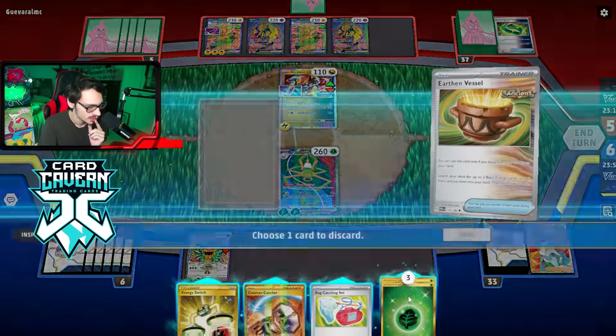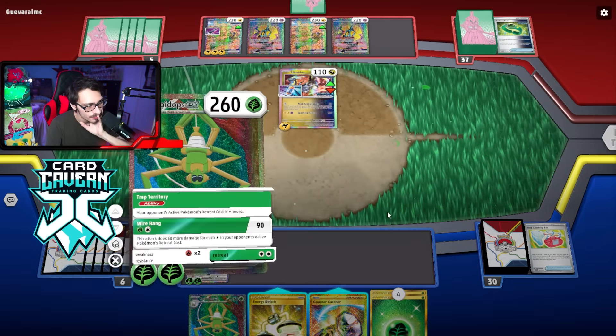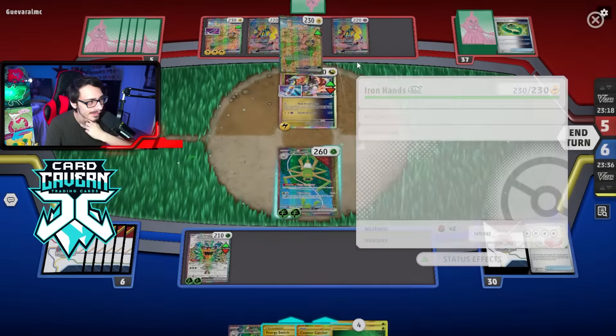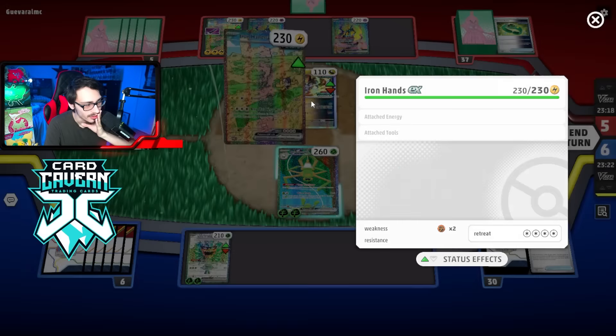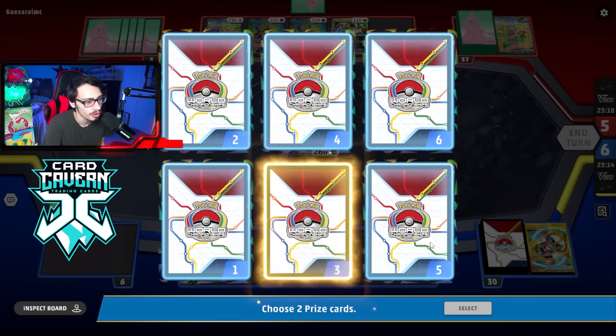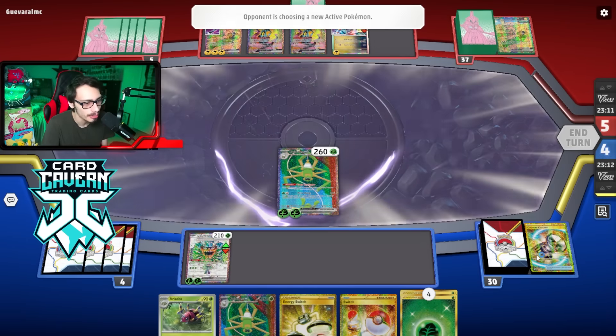We hit Counter Catcher! We'll Vessel to thin so I can bucket instead — I gotta find my bugs here, gotta get more Spiders in play. I haven't found Buddy Poffin either, which is kind of annoying. Oh wait — I forgot about Future Booster Capsule! I could kill the other Iron Hands here. We knock it out — they can Miraidon again but whatever. We can still use Ogerpon as an attacker too.